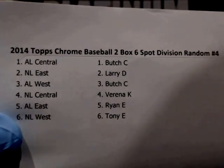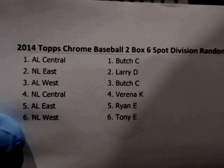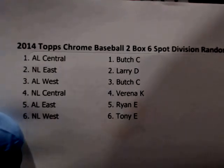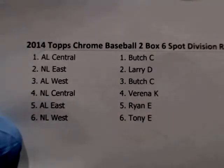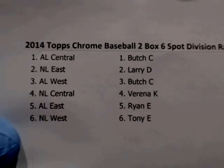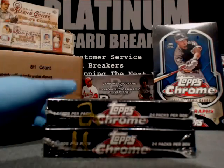Once again, we will bring up your squads for you. Here are your team spots, the division spots, matched with the names: AL Central — Butch, NL East — Larry, AL West — Butch, NL Central — Verena, AL East — Ryan, NL West — Tony. Any trades, guys? They're good — they're ready to roll.